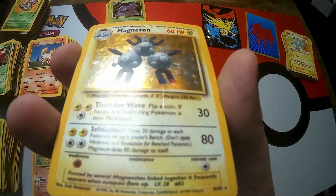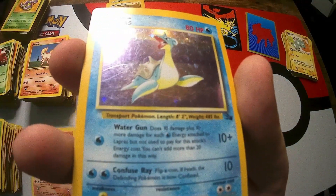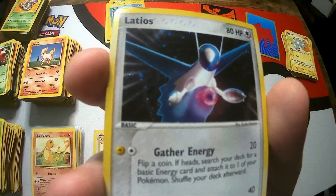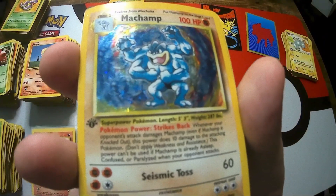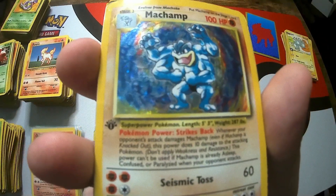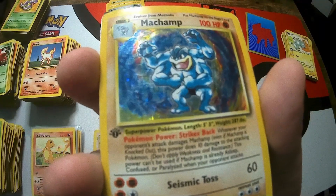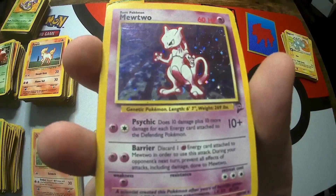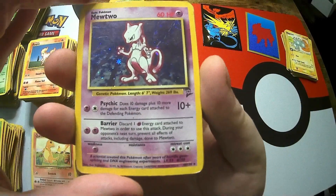Magneton - getting a little scratch on the card but it's not too bad. We've got a Fossil Lapras - there's some scratching on the holo work. A Latios - I actually like that artwork a lot, that's pretty sweet. A First Edition Machamp - this one has a few scratches and some holo bleed. I think First Edition Machamps aren't worth that much because they came in a starter deck, so pretty much everyone had one. But everyone loves a Machamp and the First Edition stamp is still pretty cool. Got a Base Set 2 Mewtwo - bit of creasing at the bottom, but Mewtwo was the first legendary Pokémon everyone grew up with.